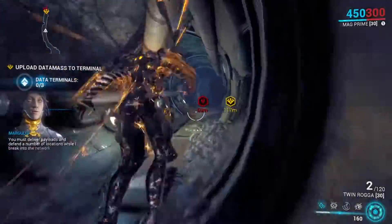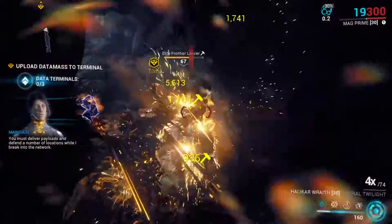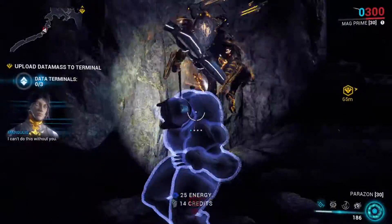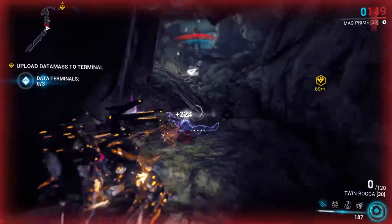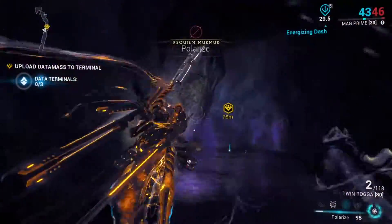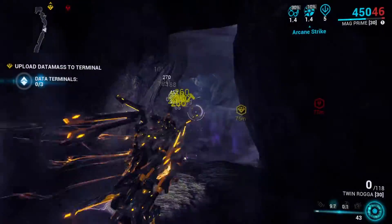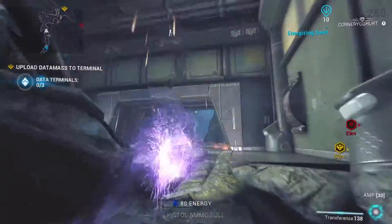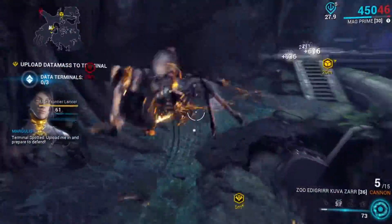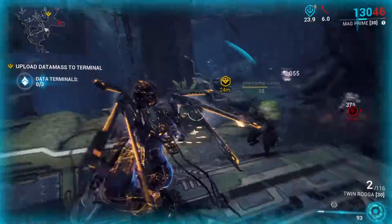Here I'm about to kill a Thrall, which will give me Murmurs and slowly reveal which mods I need to kill this lich. If you look at the top of the screen it says Requiem Murmurs, and a little bit of the bar gets filled up. Thralls themselves won't give you too much Murmurs — it will take a little while. The upside is you find out what your lich needs to be killed; the downside is it's going to take a while.